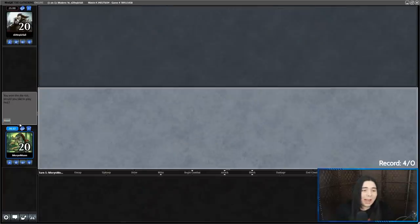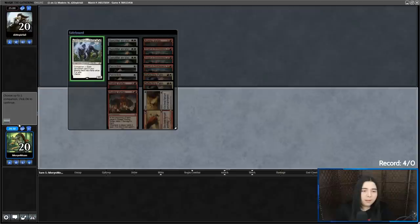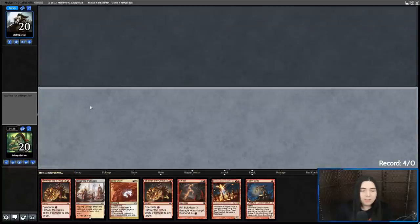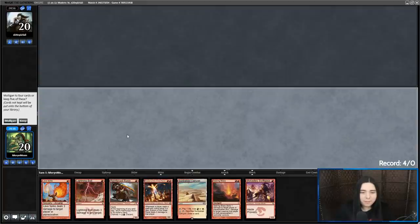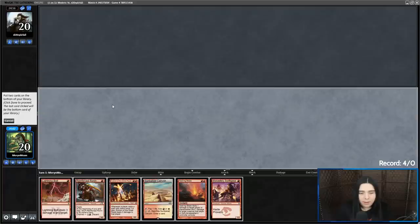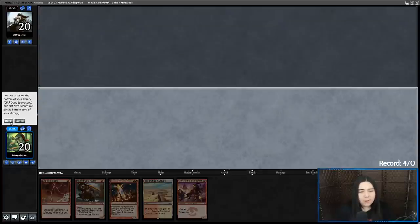Got a game here against D20 Epic Fail, and we're going to be on the play with some Ronin Burn. That's going to be a mulligan on the zero-lander. This is super clunky — got to mulligan to five. Going to bottom Lava Spike, and I think I have to bottom Searing Blaze hoping it's just dead here and they're not playing cheap creatures. At this point I have to take risks — land is literally the difference between winning and losing here.